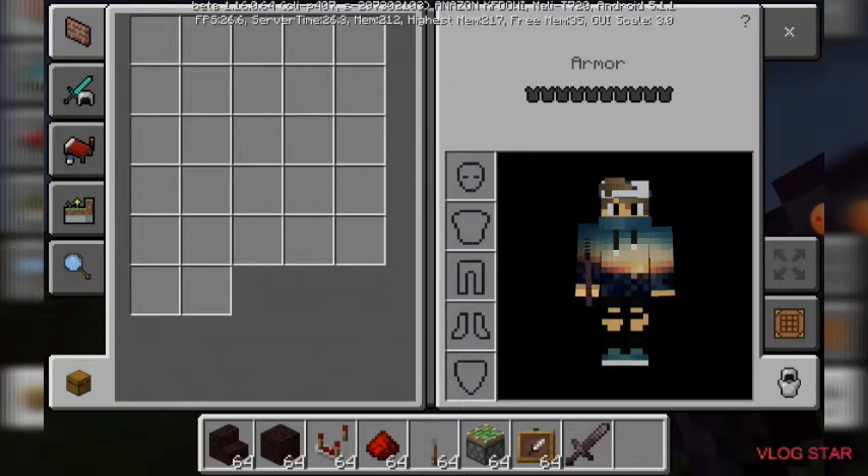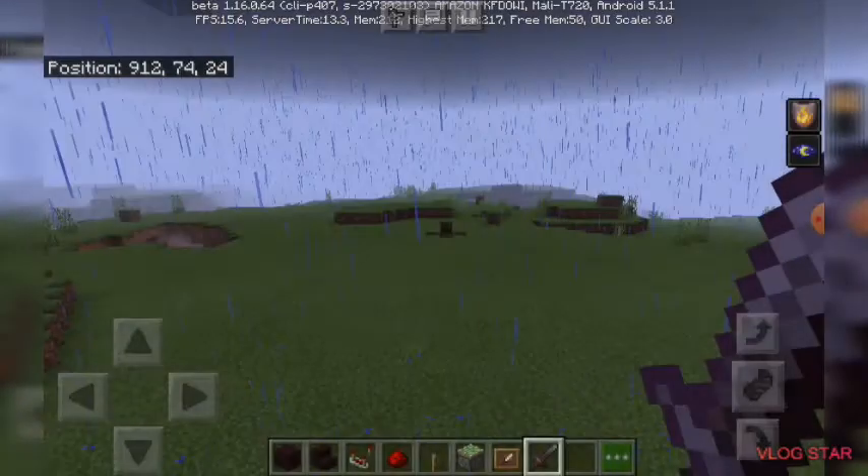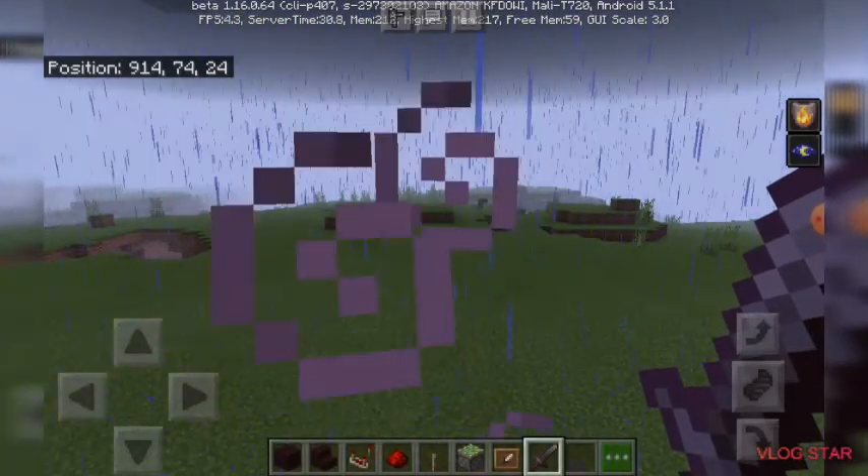In order to build this perfectly hidden staircase, you are going to need a stair of your choice and a brick or block matching that stair. You're also going to need a comparator, redstone, a lever, pistons, an item frame, and a sword of your choice for decoration — you'll see what that's all about at the end.